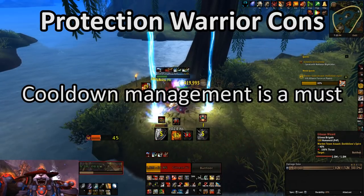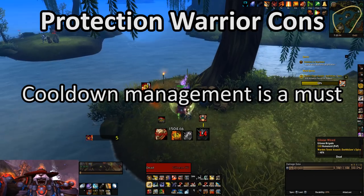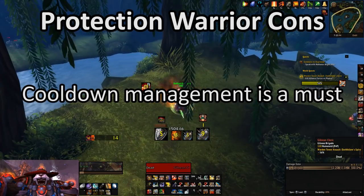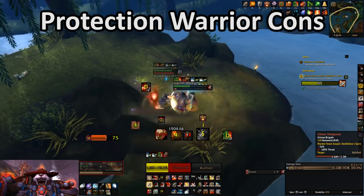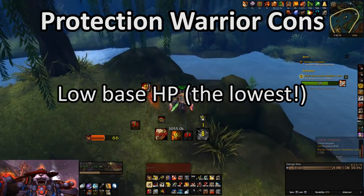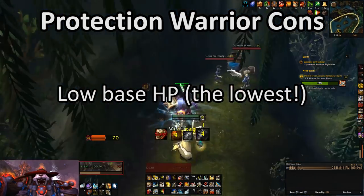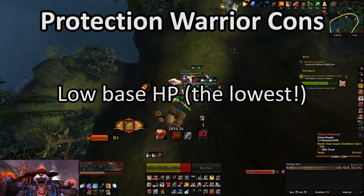Going back to that list of pros, with great cooldowns comes great cooldown management. Basically, on a Warrior, if you suck at cooldowns, you will probably die. This is especially accentuated by the fact that Warriors have a lower health pool than other tanks, which makes them struggle against burst damage. Sure, they have like six defensive cooldowns to deal with all that burst damage, but when those are down, you might be asking for a res.